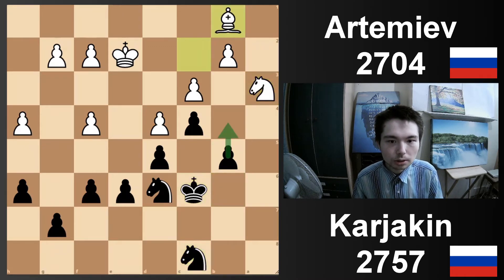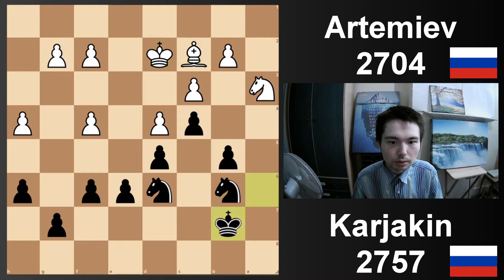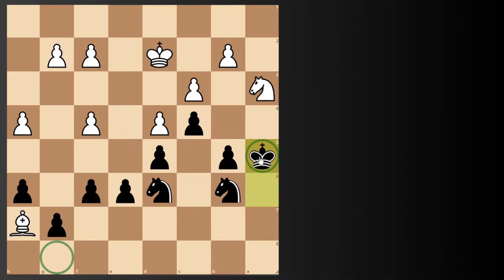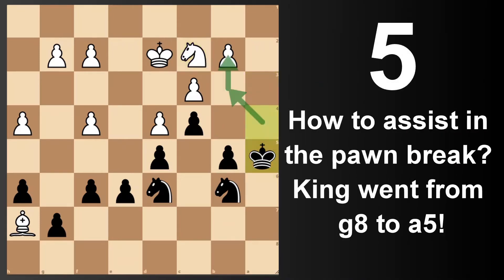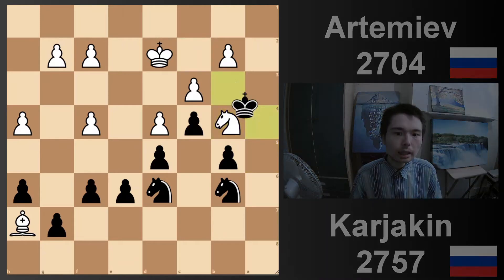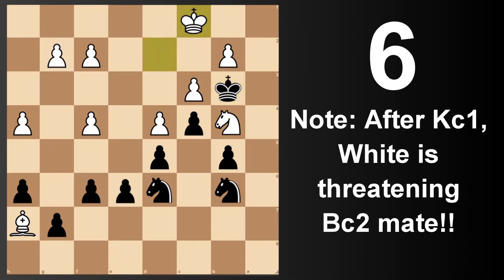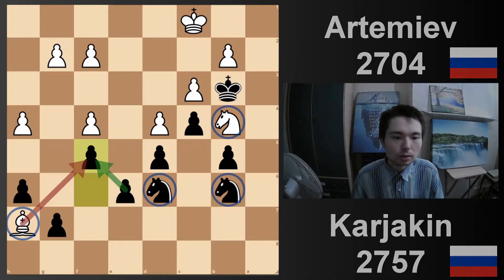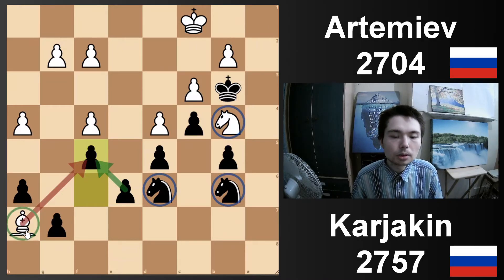Nf3, Nc8 — rerouting. There's the pawn break coming. And now here we go: king to a5. Cool journey from the king — from g8 all the way to a5 — assisting the pawn break. Nc2 — you stop it. King in. Not only was this one of black's ideas, but also going after the b2 pawn. Nb4 — allowing the king in. King c1 — not so bad. But maybe Nb4 is actually a blunder because of f5. When we look at this position, black has played a wonderful endgame. Two knights against knight and bishop, but black's king is going to be the difference.